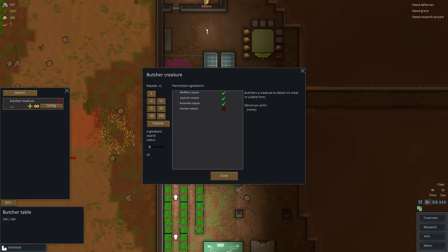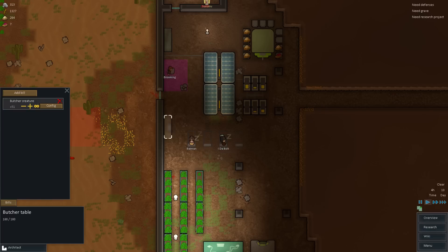Human corpses — not just yet, we haven't gotten to that point. But everything else is going to be fair game. Let's make this search radius up to 999 just so we cover anything in our ground. We'll have them repeat this — I guess for now we can do it 50 and see how that works out. Let me go ahead and close this.